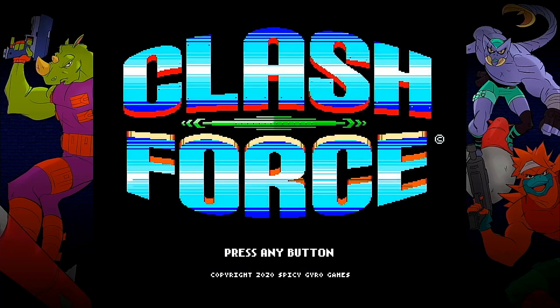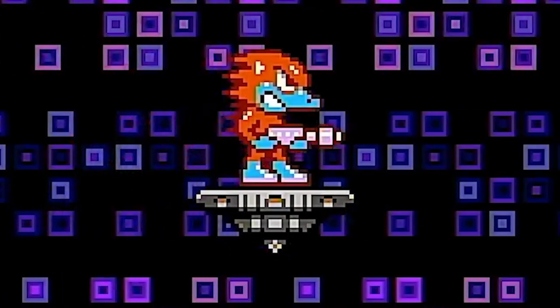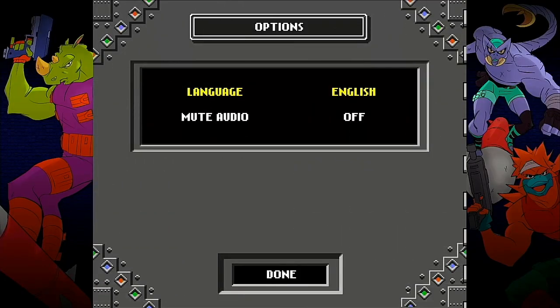Hitting the main menu we see each of our three members looking pretty badass. We have Voom the nicotine-stained rhino, Scorpedo the scorpion thing with a green brain, and Echid the duck-faced hedgehog who I think may be some sort of platypus. Taking a quick look at the options we get a language and audio mute toggle and nothing more.